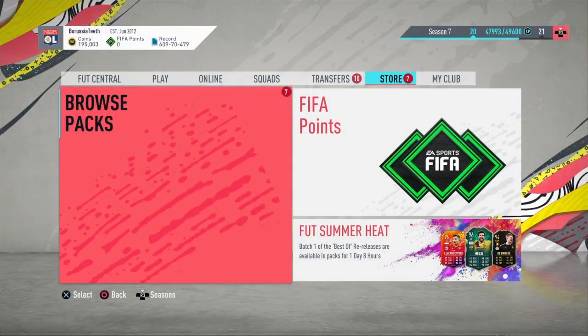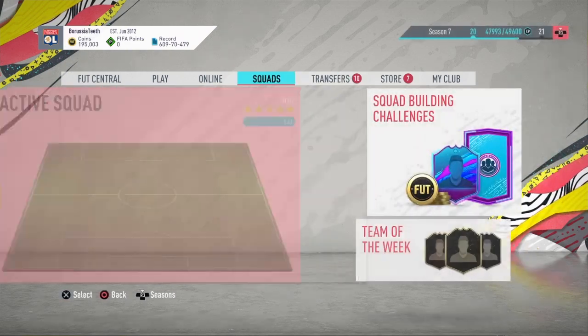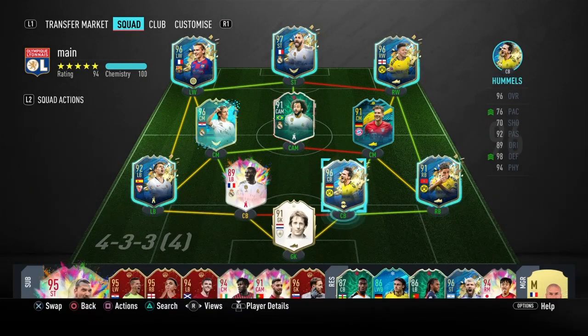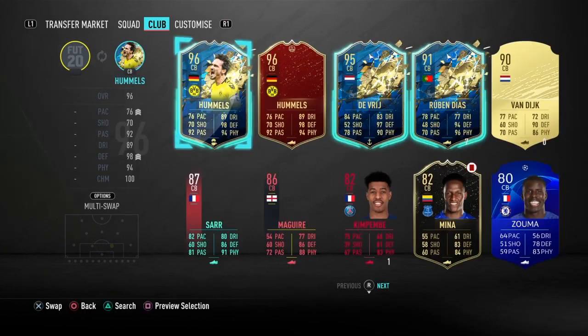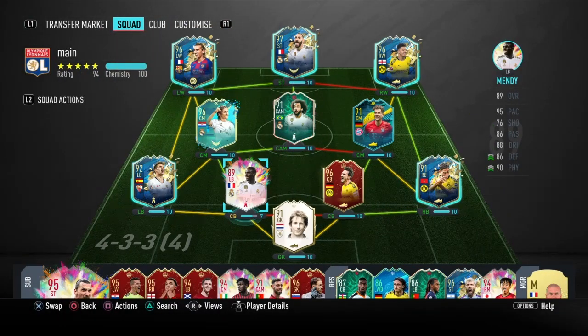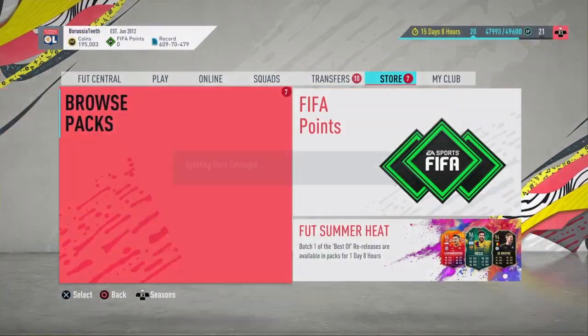So now we move on to the packs. I'll quickly show you — obviously you can see their Hummels. I'll just quickly stick him in, he'll fit perfect, just the same card but you know what I mean. I'm actually pretty happy with that because then I get 100k, you know, easily.